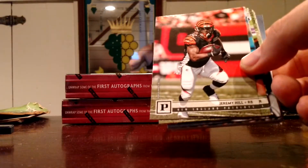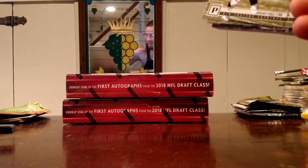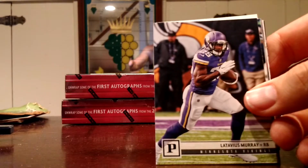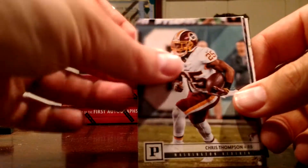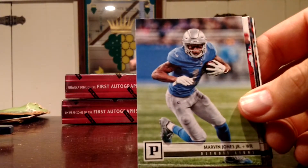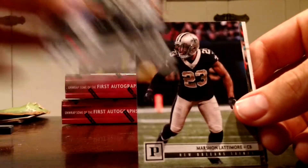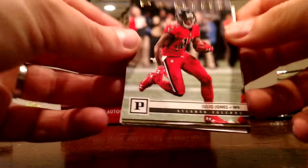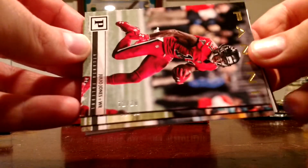Jeremy Hill. I just realized I missed the numbered card out of that one — Aaron Jones to 50. Jeremy Hill. Curtis Samuel. Kareem Hunt. Latavius Murray. Molly Cooker. Chris Thompson. Marvin Jones. Jimmy Garoppolo. Telvin Smith. Marshawn Lattimore. And our first parallel should be number 20. Julio — gold parallel, number 12 of 20. Cool.